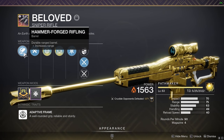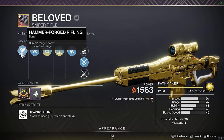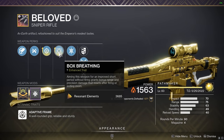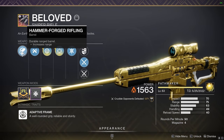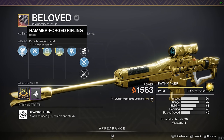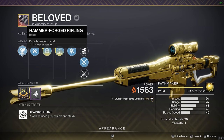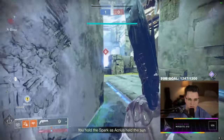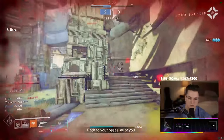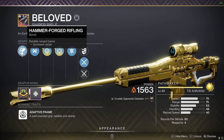Now let's get onto the barrel and magazine. There are a couple different barrels you can go with: hammer forged, full bore, or fluted barrel. Fluted barrel gives you a ton of handling — so if you really want that handling stat and maybe you don't have quick draw, you could do fluted, but personally I don't think it needs it. I think you get a lot more benefit adding range, since range is tied to hitboxes. Full bore does max out your range, however you also lose handling and stability — and stability is already a really important stat this season with sniper flinch. So I don't think full bore is the move. Hammer forged all around is the best perk in this column — it gives you raw range without taking away from any other stats.